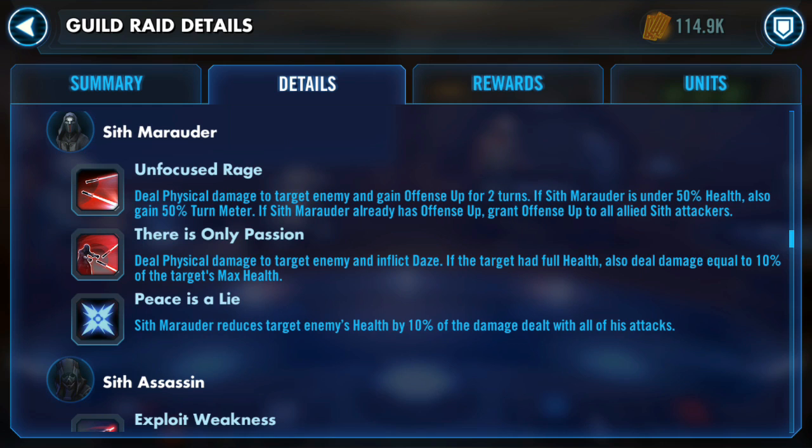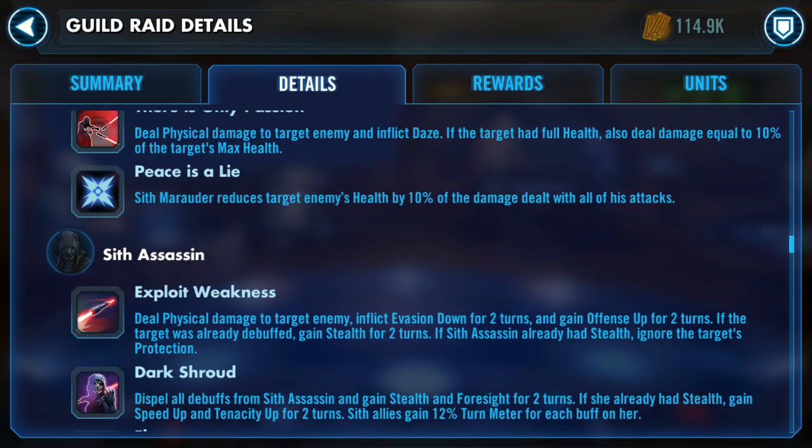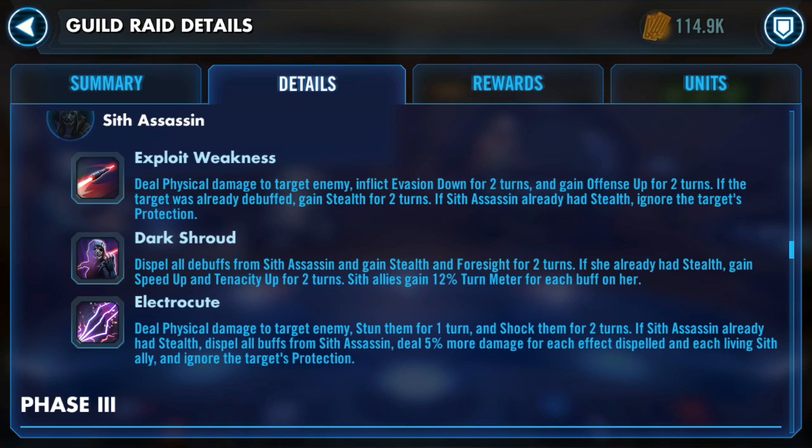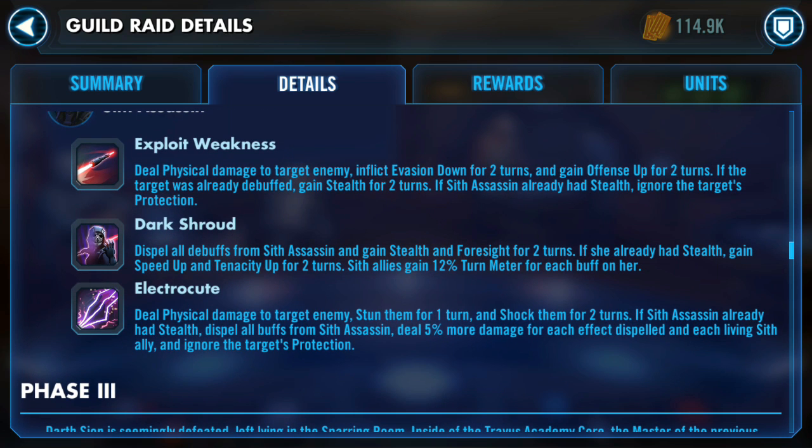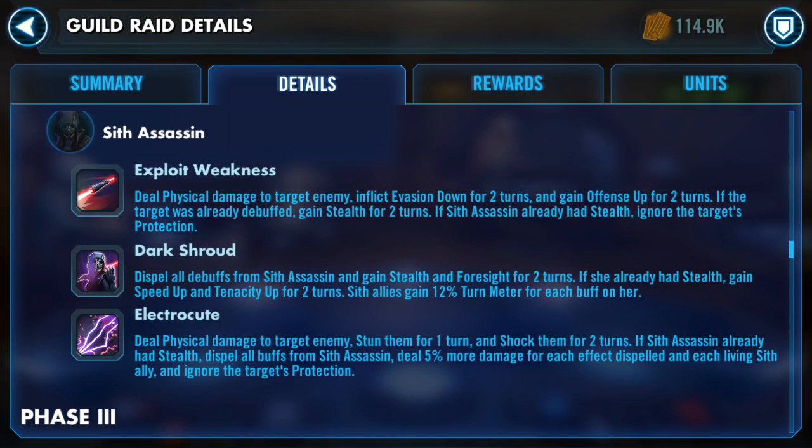You have Sith Marauder and Sith Assassin — pretty much the exact same abilities from Phase 1. The Sith Marauder reduces the target enemy's health by 10% with damage dealt by his attacks. The Sith Assassin gives Turn Meter to all of her allies, and she has a special that can stun and bypass protection. You want to take her out first to make sure she never goes, so prioritize eliminating the Sith Assassin.